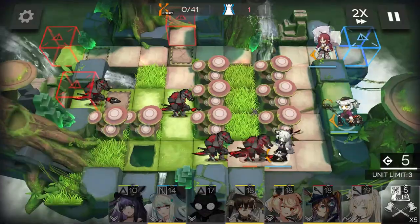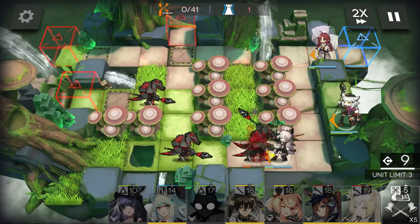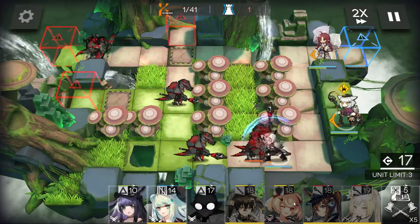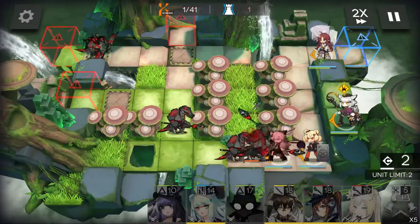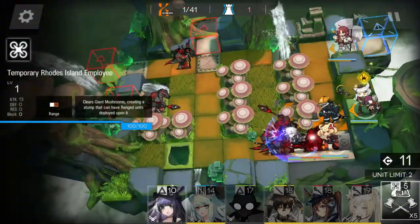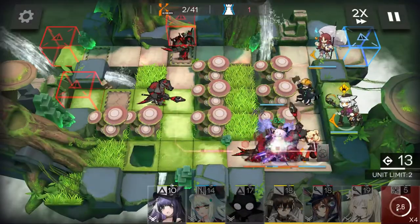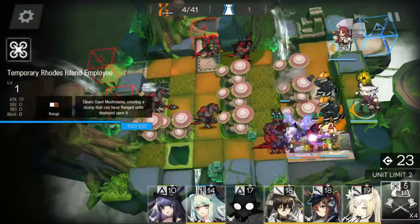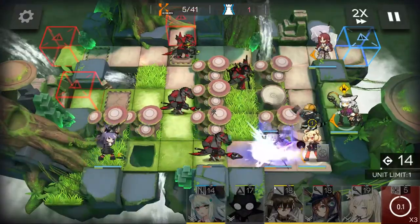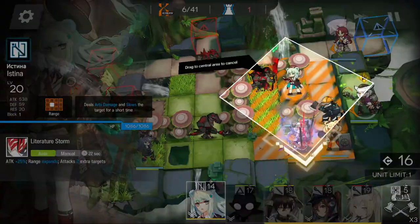AOE healer. Healing defender. Myrtle skill — clear mushroom. Rope over here, slow supporter facing down.